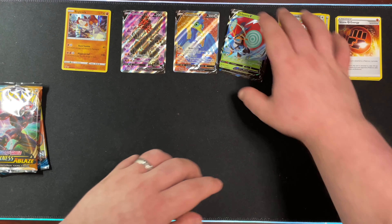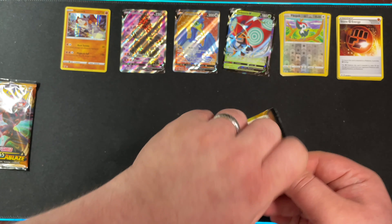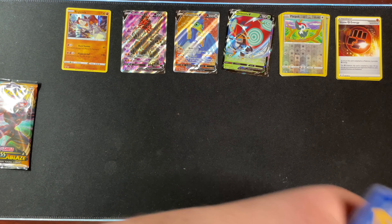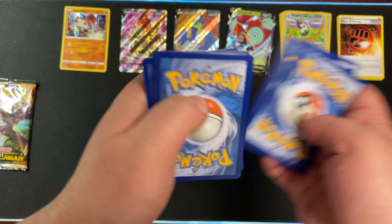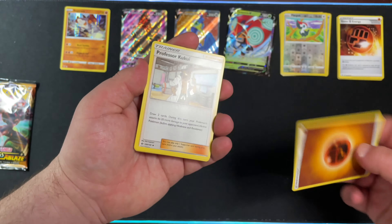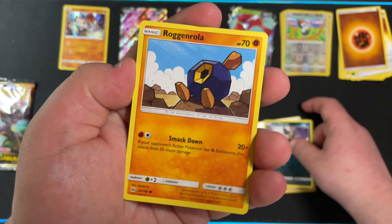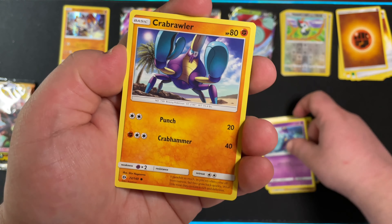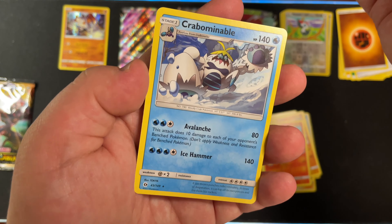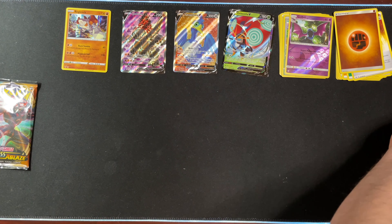We still have these two packs left — the Darkness Ablaze and the Sun and Moon. We'll do the Sun and Moon first. Two Full Arts today, not bad. We have an upside down Fighting Energy — interesting — Air Pack, Professor Kukui, Araquanid, Netball, Alola Murtada, Rogan Rola, Marini, Crab Brawler, Growlithe, Reverse Holo Golbat, and a Corbomite Ball. I cannot seem to get away from this card, except when I open seven Moon packs — I feel like I pulled that one a lot.